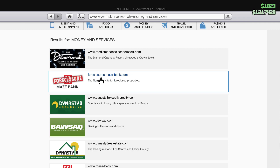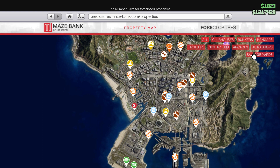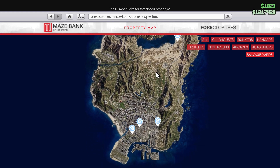As you do that, go to the second website, closers.mazeback.com. As you open the website, go to the filter right here and select Salvage Yards. You can then see the list of salvage yards available to buy.